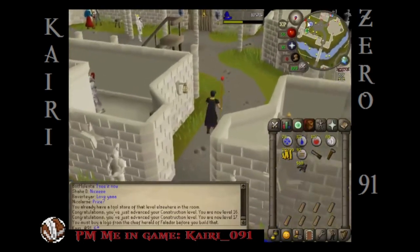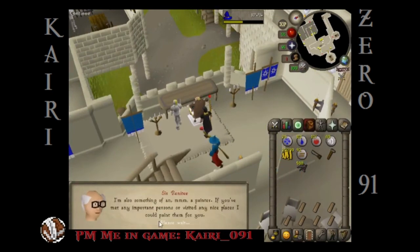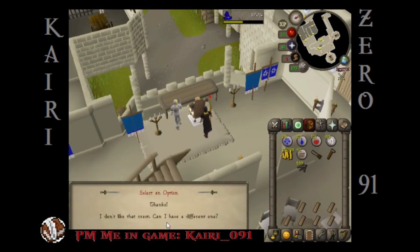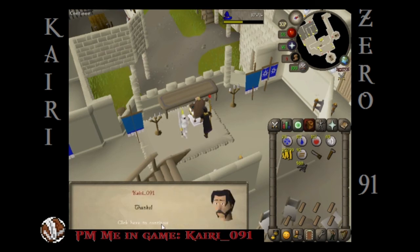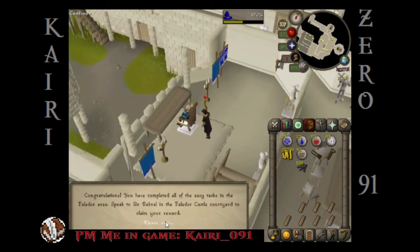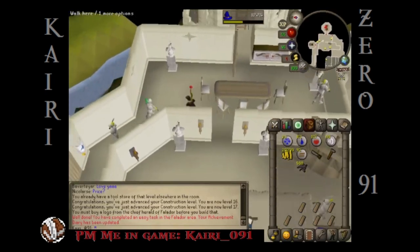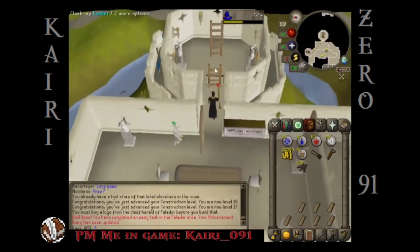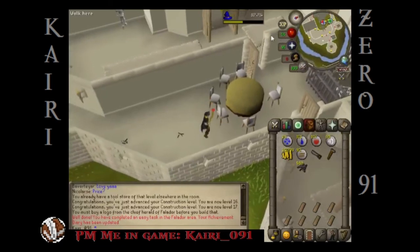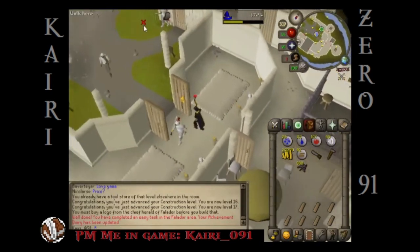Finally finishing this Falador easy achievement diary — I don't know if I'd call it easy with the stupid family crest thing. Okay — can you see if I have a family crest? What is your name? Kairi091 — let me see. Thanks, that's fine, I'll take that stupid crest. Easy tasks — speak to Rebrall in the Falador castle courtyard. We did all the easy tasks, now let's go talk to that Rebrall guy. I think the prize lets you teleport to the cabbage patch or something. This guy down here, Rebrall, is the one who will give us our prize.